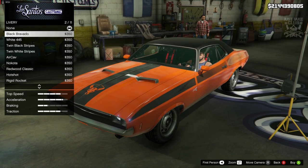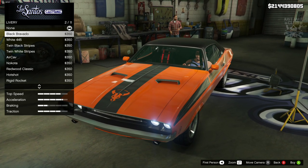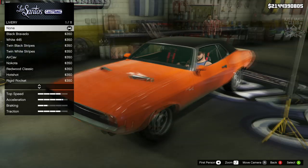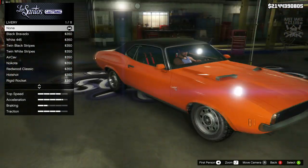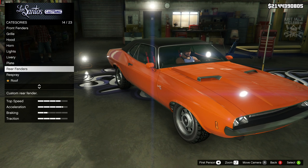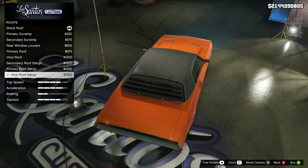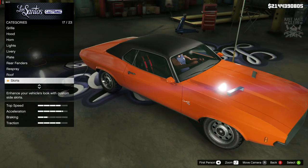Now that the body color is changed, let's check the livery. Unfortunately it doesn't look like we're going to be able to get that black part on the hood — we'll just have to live with it. At least we get the black roof from the livery, which is something, but not being able to get that black insert on the hood is disappointing. Everything in the roof section is redundant since the roof is already black from the livery.